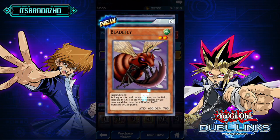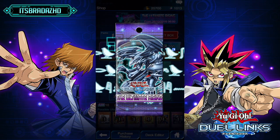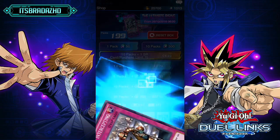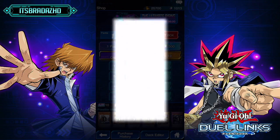In our next pack we get Bladefly, Rodder the Mind's Eye, and Crab Turtle — just speaking of him. Bite Shoes, Ritual Cage, and Ready for Intercepting. That's not too bad, considering a lot of the decks you'll probably come across online, especially in the early game, will involve Element Soldier and Element Magician.